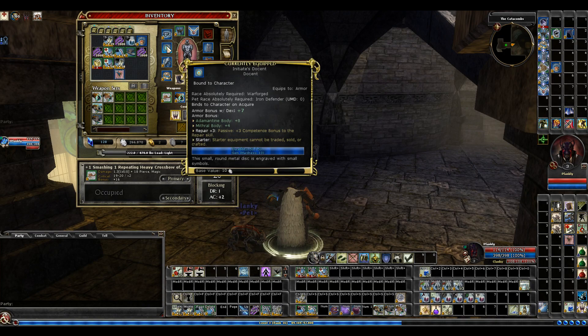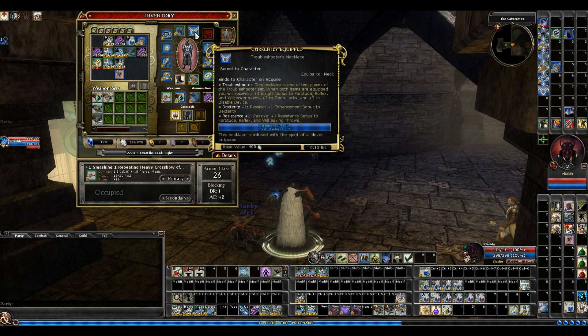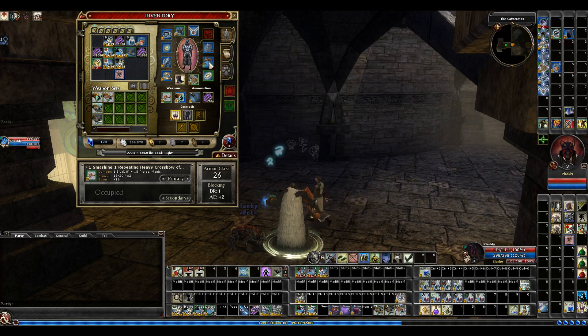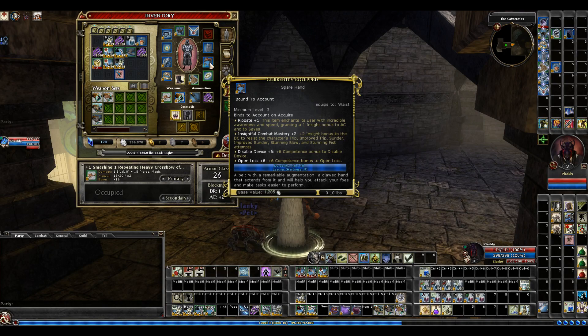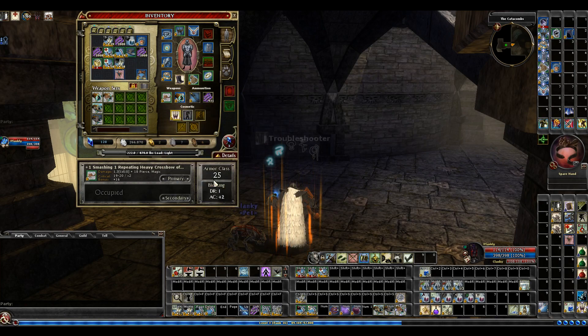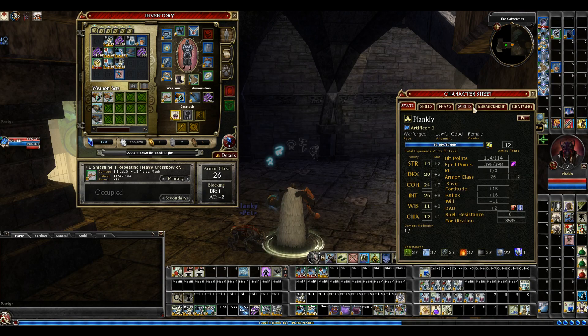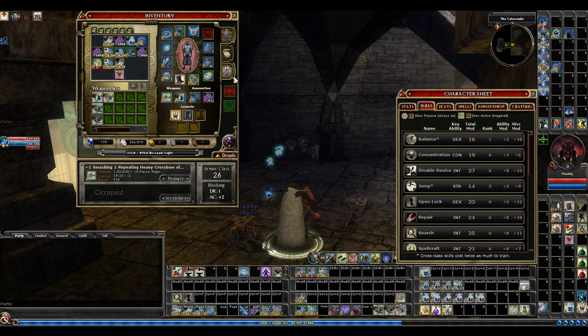I will just go around showing you the rest of the gear real quick. This is a new piece — spare hand. So right now I get at the top plus one bonus to my AC, making it 26, and 66% miss chance. Without it it goes to 25, I get 65%, so one more percent miss chance.